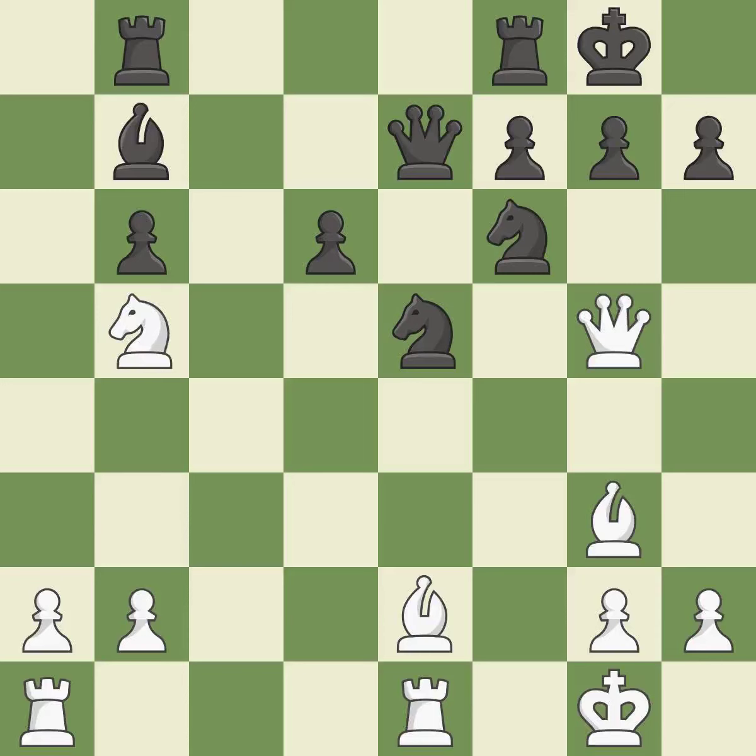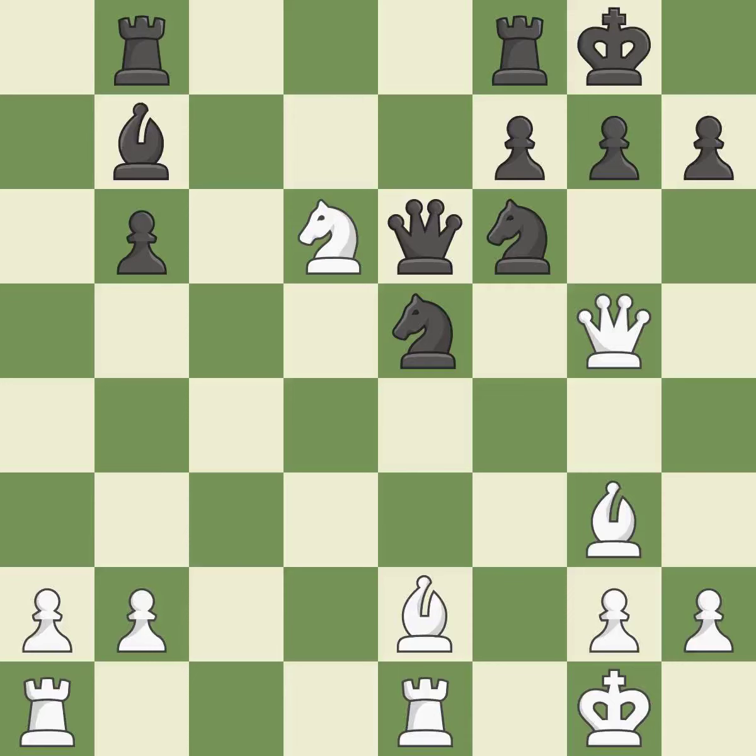A pawn is lost — it is a mistake. This wins a pawn. This was a game-changing move, giving white a winning position. This defends the knight who was attacked. This move puts the knight on a safer square. This threatens to play checkmate.